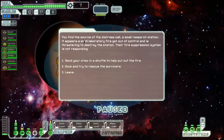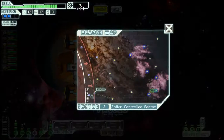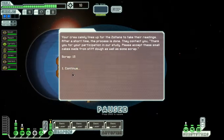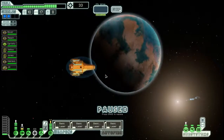Let's see what's at this distress beacon — we find a small research station again, this event again. I could send crew in a shuttle to put out fires, but I don't want to lose my two elite Mantis boarding team or the Zoltan. Docking to rescue survivors — before we can offload them, a huge blast splits the station apart. Our ship is thrown away and debris pierces the hull. Got a lot of scrap but couldn't save anyone. At a Zoltan research facility they're researching genetic distortion due to stasis sleep — I think it's always good to participate in their study. They offer a small amount of scrap as thanks.